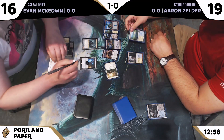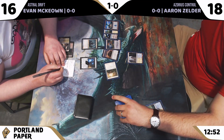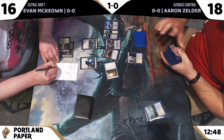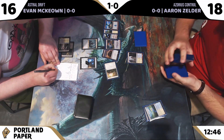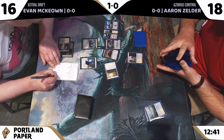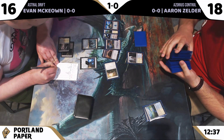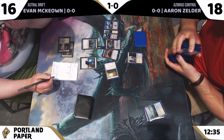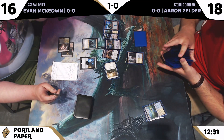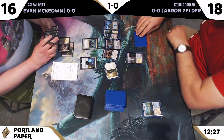We get the Tidehollow Sculler cast. We see a Surgical, a Jace, a Path to Exile, an Oust, a Flooded Strand, and an Island. Aaron is going to shortcut there, saying when you make your next game action, he will fetch and find a land while you make your decision. I appreciate that kind of gameplay, especially when you're down on time — being able to shortcut decisions that don't affect functionality is always nice.